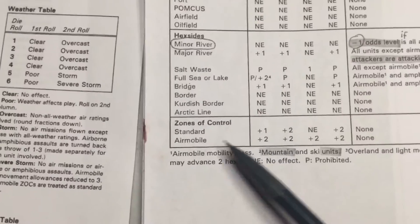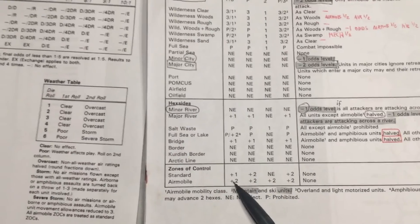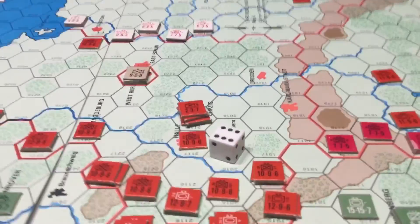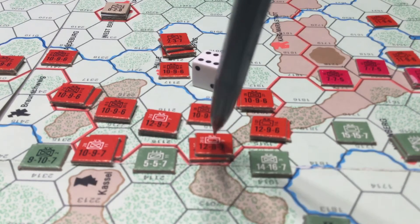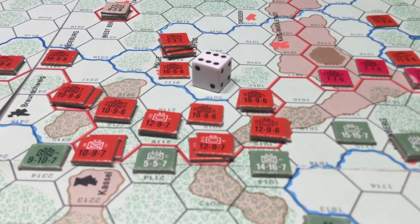Also of import are zones of control — these are the six hexes that go around units. Different types of units have different types of zones of control. The principle is either you pay one extra movement point or two extra movement points to move through a particular hex. Here we have East German units pushing through on their turn between two American units, and American units all have air mobile zones of control, which basically reflects the Apache attack helicopters that reach out and inhibit movement around American units.